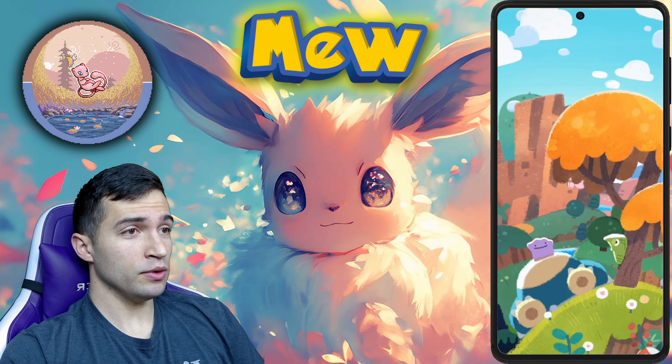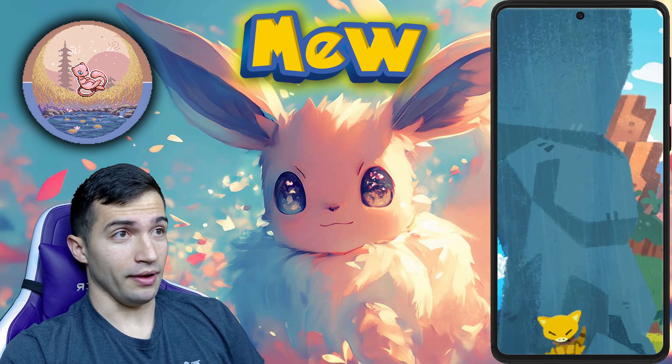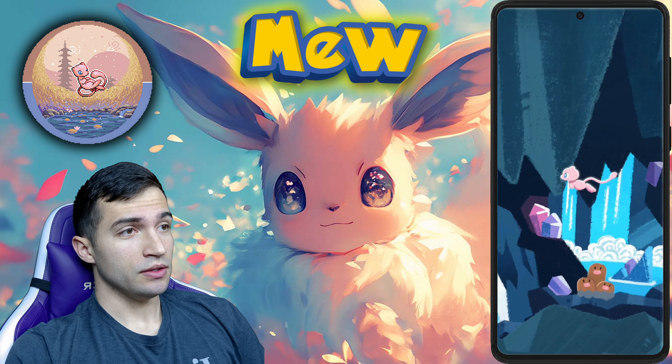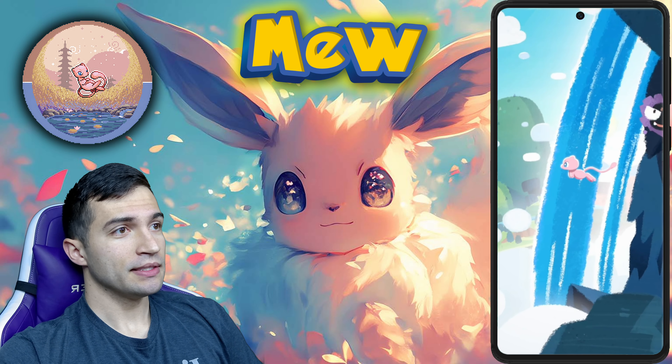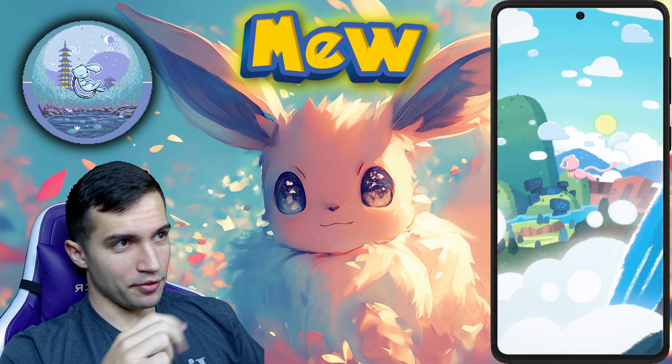Magikarp, Metapod, Voltorb, an adorable Snorlax and a Ditto, some Farrow, an Abra, and a Ghastly. And then it's going to slowly just go back inside of the frame. So an amazing card to have.